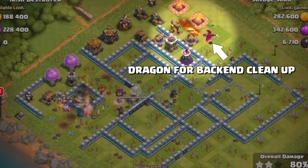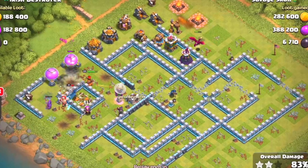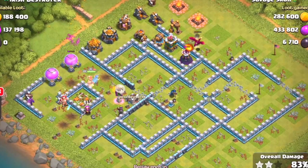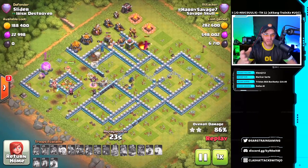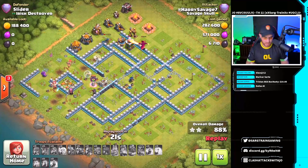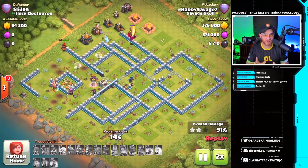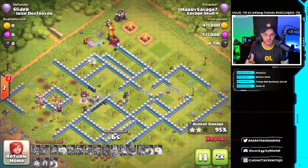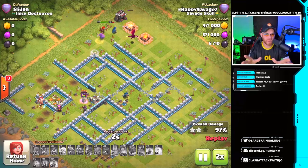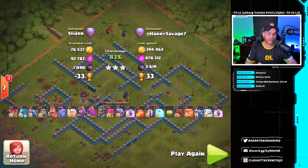On the back end of the base, since the air defense was taken out, one single level 8 dragon moves into a wizard tower location. There's one more archer tower remaining. That's going to be a wash with the remaining troops — a Pekka, royal champion, and queen. It'll be a slow cleanup but a beautiful attack regardless. Nice plan for the back-end cleanup there with that dragon to finish it up. Beautiful work by Harry getting this base taken down — a very popular base design.